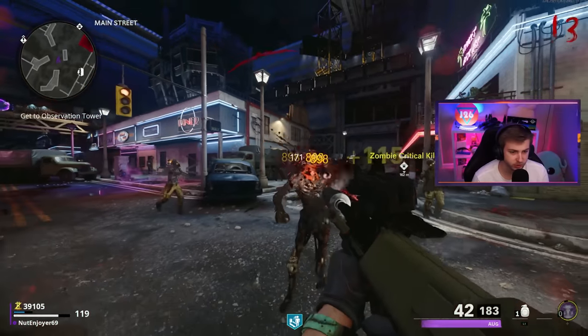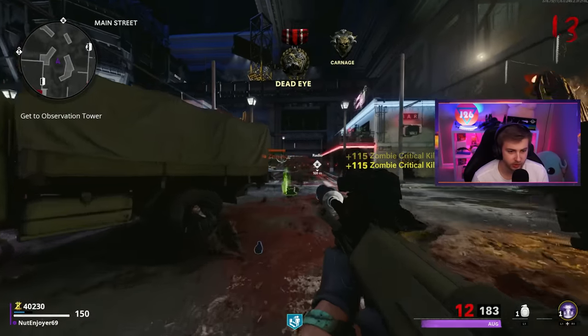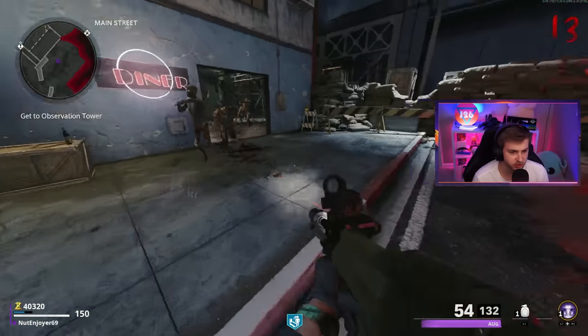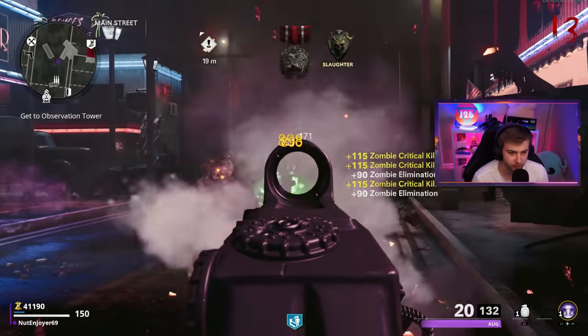We have every single perk machine to get loose change from on top of getting it from all the arcade machines. 100 points isn't anything crazy, but it really adds up once you get it from like 10-plus machines. It's almost enough to give you a free perk or at least reimburse you for one you've already bought. But since Quick Revive has to be our first perk, what comes after that?